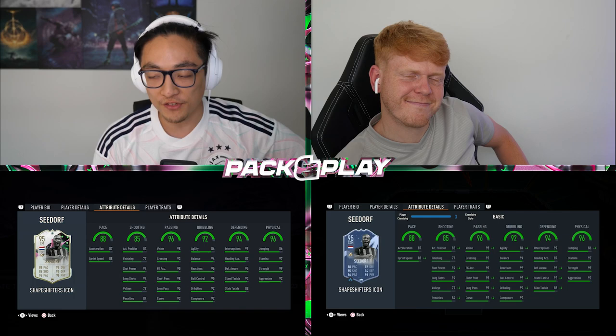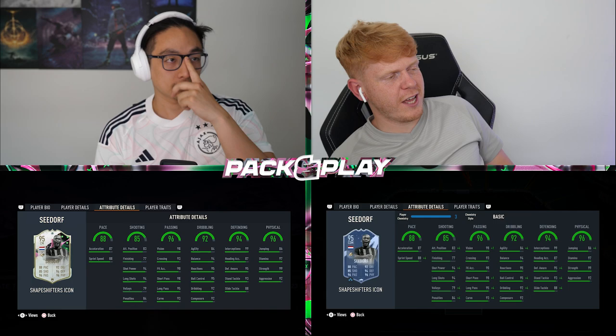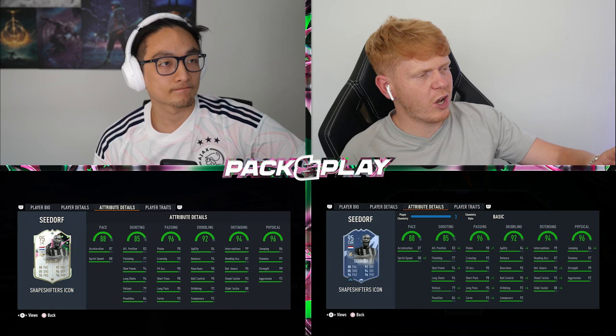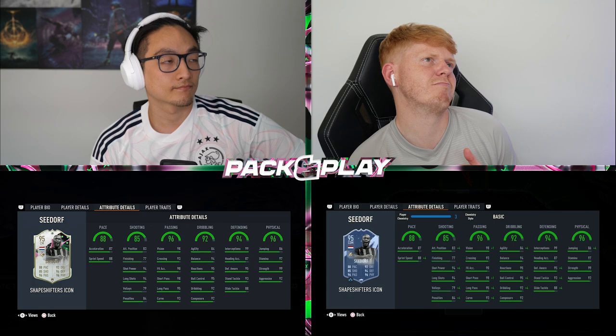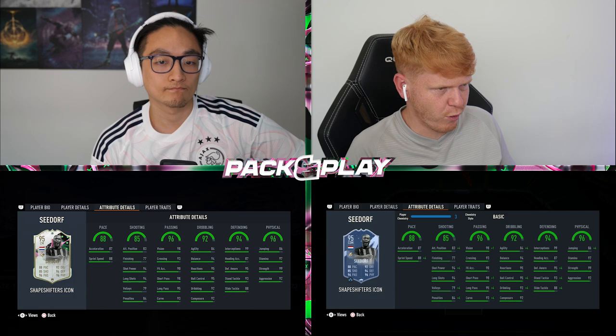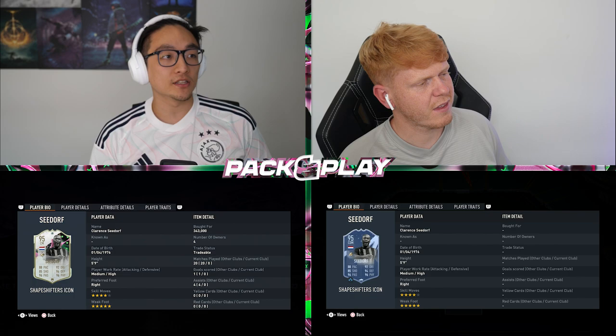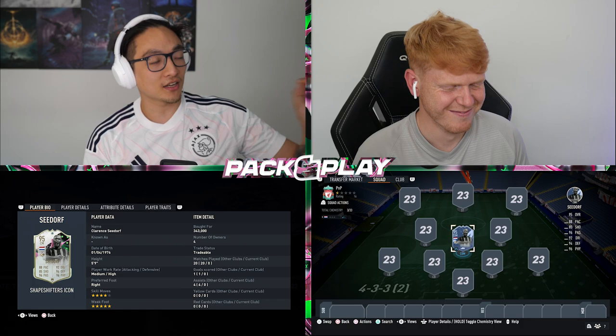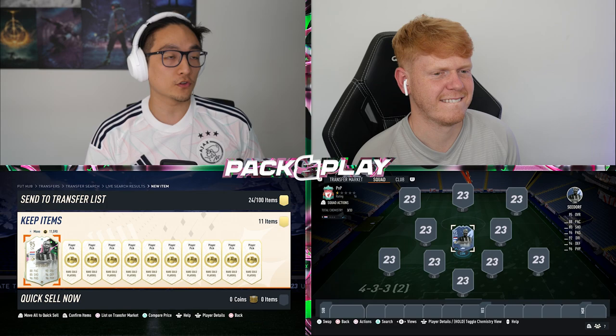Today we're joined by Jack54HD. Even his previous card, he was like a box-to-box, but he's so flipping agile on the ball. I can compare him to almost a Kanté, but with four-star skill moves and five-star weak foot. I'm enjoying the fact that they're upgrading skill moves and weak foot, because some players are really good but have a three-star weak foot — do you really want to use him? The fact they've done this is magnificent.